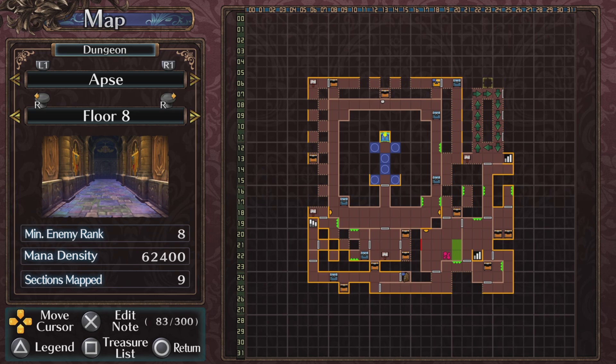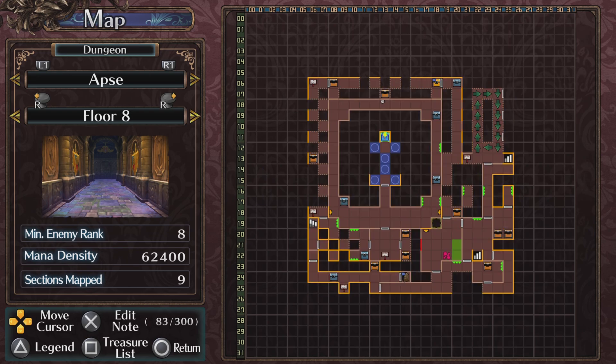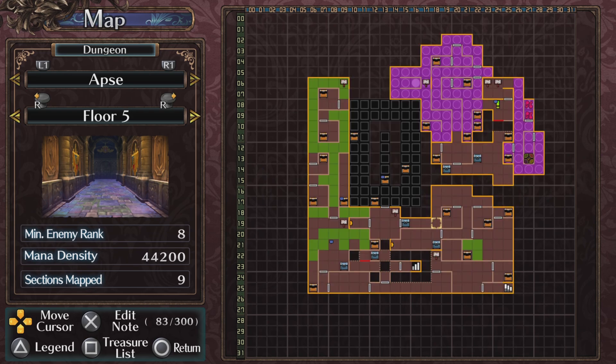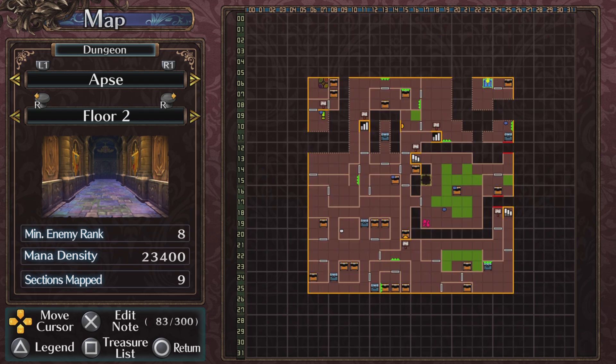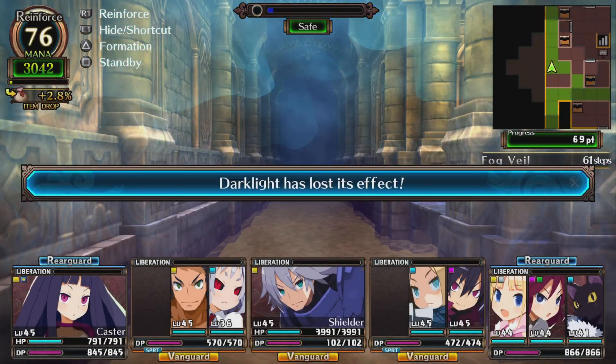The only way to get to that curio is maybe right here or right here to approach it. But once we learn the swimming ability, we can start exploring all over the place. Look how many floors I need to double check if I want more progress points. This Apse dungeon is so big — bigger than Narthex. With Narthex, we already hit the deepest floor.